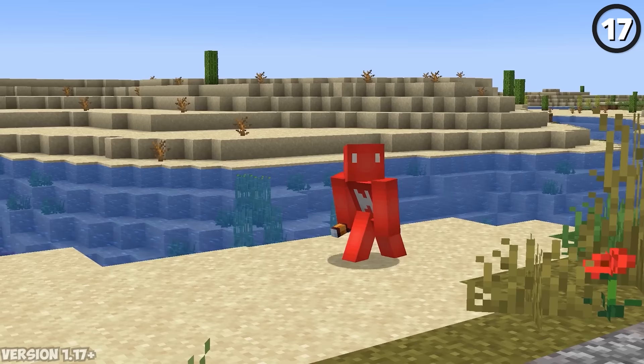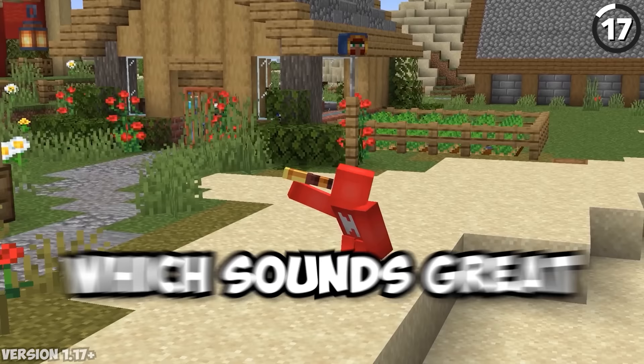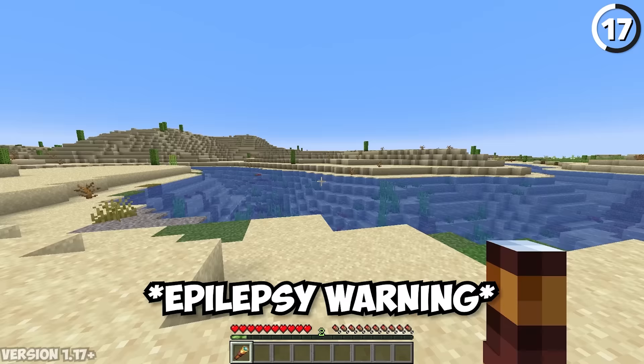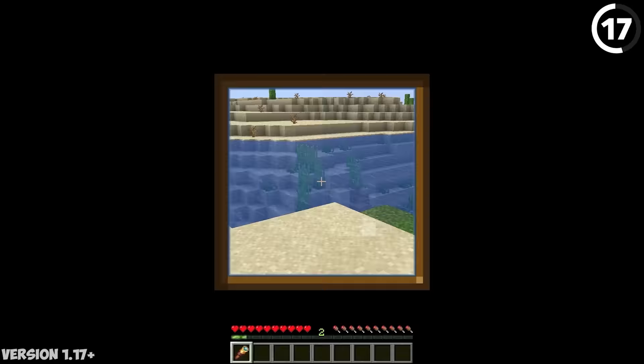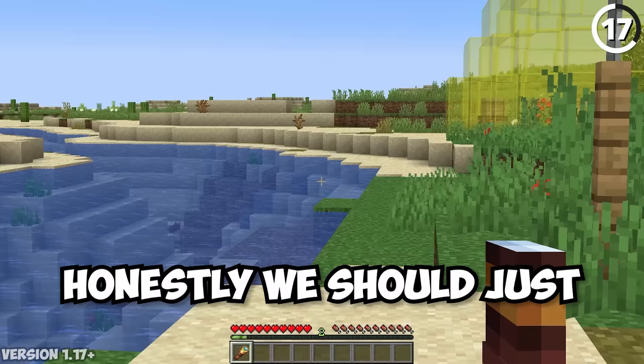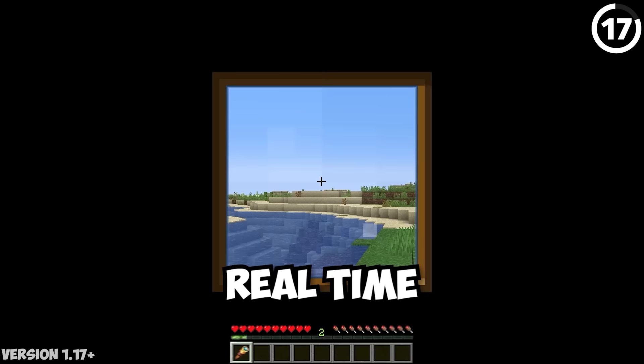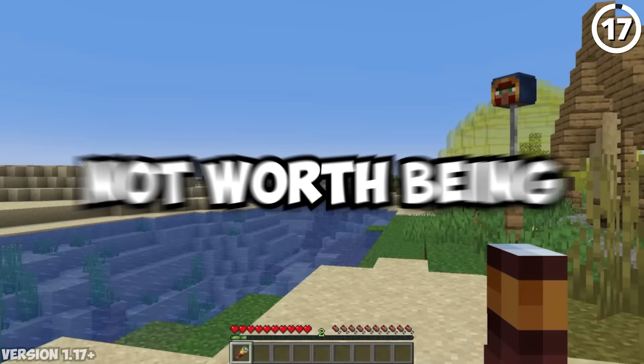Spyglasses don't have a cooldown time, which sounds great — but when you try to spam-click a spyglass, you'll see why that's a problem. The end result is a very disorienting visual effect. We should just slow down the footage to show you, because having to go through this in real time feels like you're being punished for something you did in grade school.